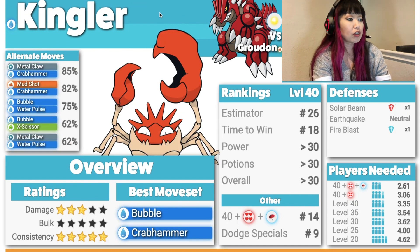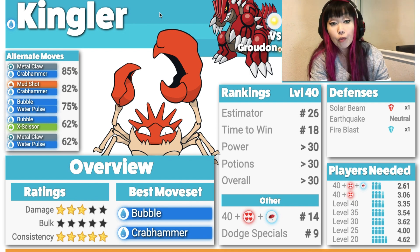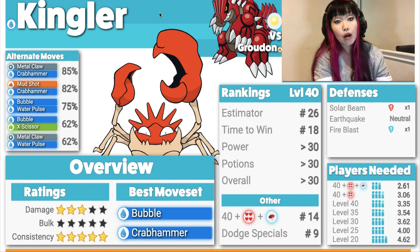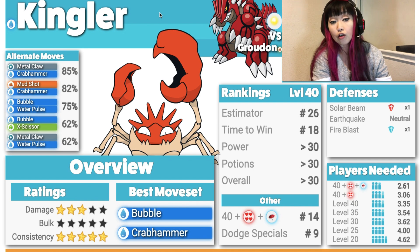Here comes Kingler: Damage 3, Bulk 0, Consistency 5. Best moveset is Bubble and Crab Hammer. He's a super glassy Water type — weak to Solar Beam, neutral damage to Earthquake, and single resist to Fire Blast. Is he affordable? Yes, he's an affordable Pokémon to power up and it's a great Pokémon to have. He won't be good enough to duo, but he'll be a good option for trio or quad. I love using Kingler.